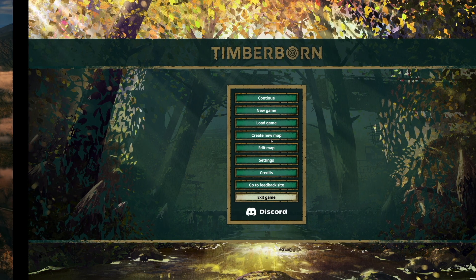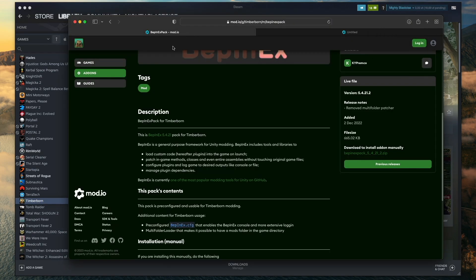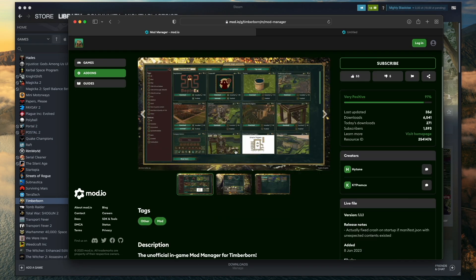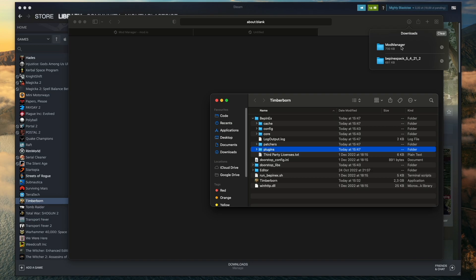Let's close the game for now and install the mod manager, which will make our life a lot easier. To do that we'll go back to the mod.io website, return to the mod list and open up the mod manager. Just like before, download the mod files, and now copy the whole mod manager directory into the plugins folder.